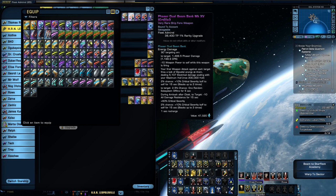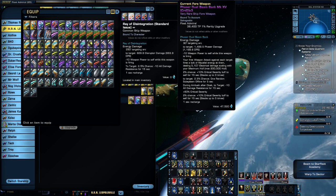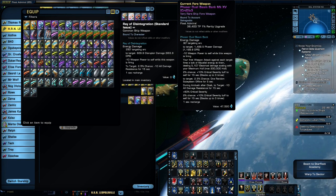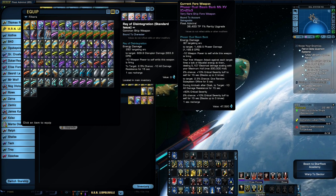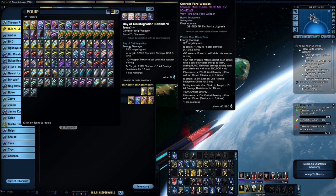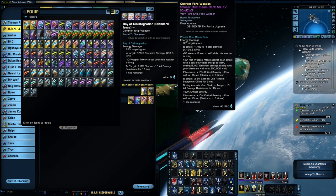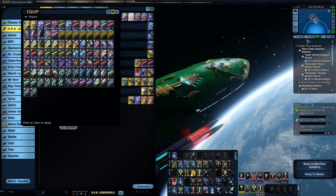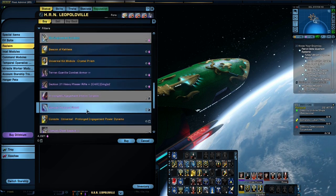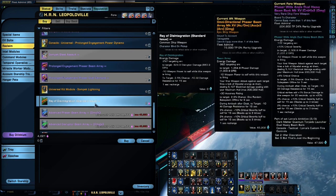When you pick up this ship, it comes with beam arrays called Ray of Disintegration — just a basic disruptor, to be honest. I immediately changed it for phasers and standard disruptors. These standard-issue Rays of Disintegration beam arrays can't be upgraded directly, but if you go into the Dilithium store and scroll down, you can actually reclaim and upgrade them there.